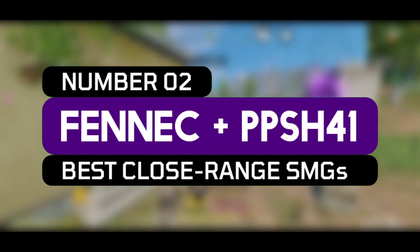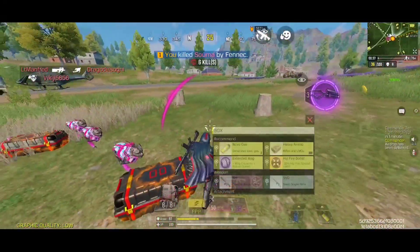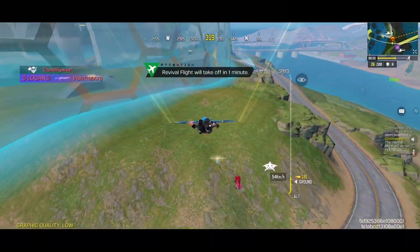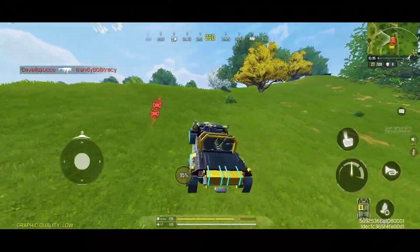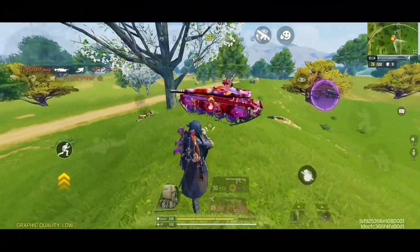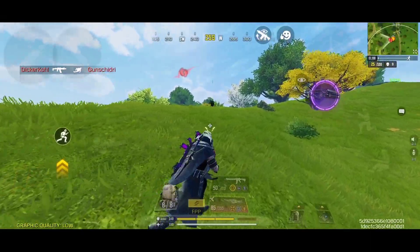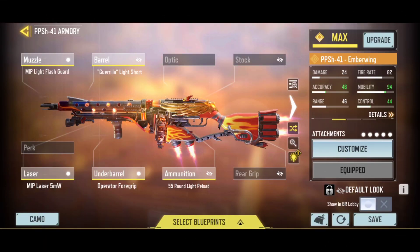Coming at number 2 spot, we have the Fennec and the PPSH-41. Both of these submachine guns are amazing with their custom variants. The Fennec is extremely optimized for up close engagements. It has one of the fastest rates of fire, and the hip fire accuracy of this weapon is exceedingly accurate. Although it is not as accurate as the RUS, it can inflict some serious amount of damage in close quarter engagements. On the other hand, the PPSH is one of the fastest killing weapons inside of the Battle Royale, but it got slightly downgraded after the release of the previous season. It has a deadly combination of ammunition capacity and a slightly lower fire rate than the Fennec, along with pretty solid hip fire accuracy and high quality damage range, which is much higher than the Fennec.